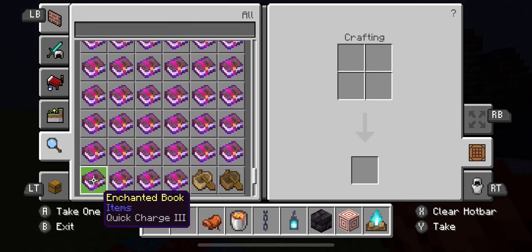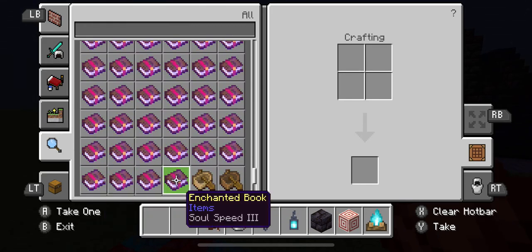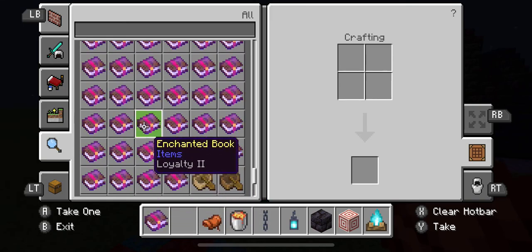We got soul speed. These allow you to walk quicker on soul sand. I need an anvil — game, give me an anvil.